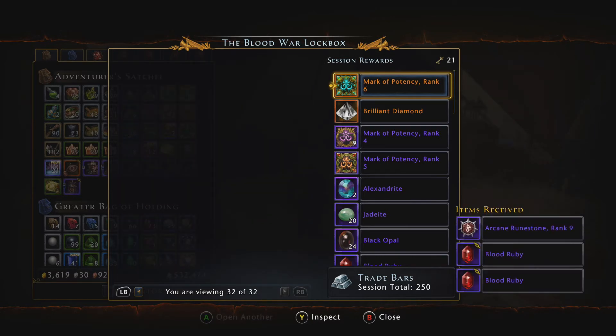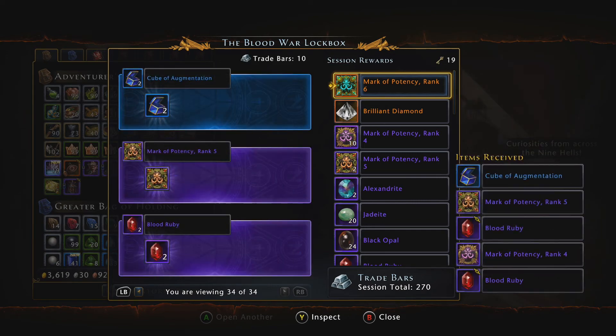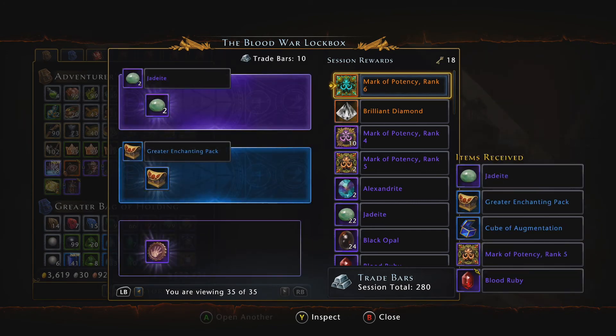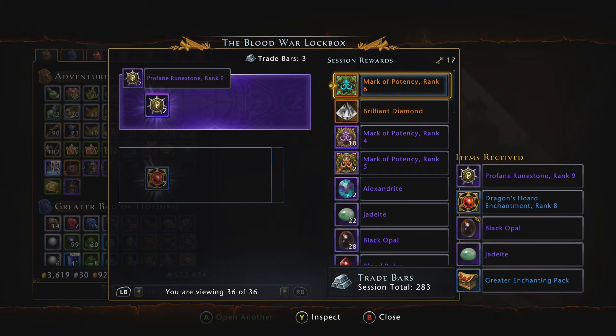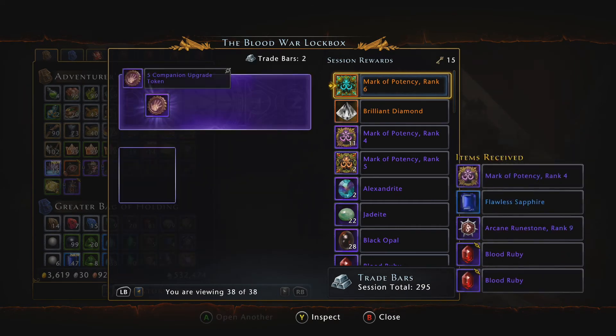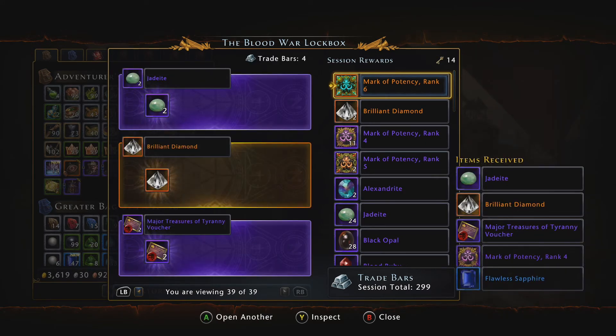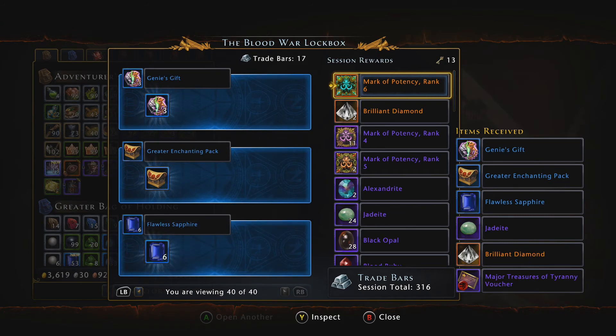To be honest, this box gives out entirely too much refinement — replacing that with something better would be great. We're a little over halfway through and we haven't got much at all. Another brilliant diamond, some more genie gifts.